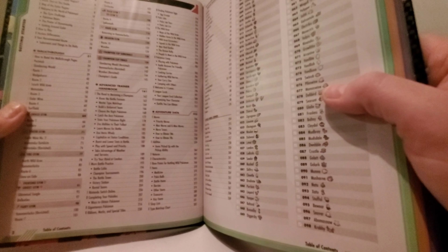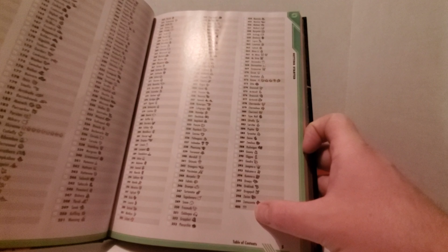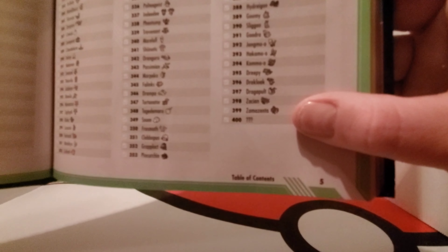Then you go to the table of contents, which covers everything from the game walkthrough to advanced training and adventure data. Here's a list of all the Pokemon in the Galarian Pokedex. The National Dex is not in this game unfortunately, so you can't catch all the Pokemon — but you do get at least 400, although there is an unknown 400th Pokemon, which is interesting.